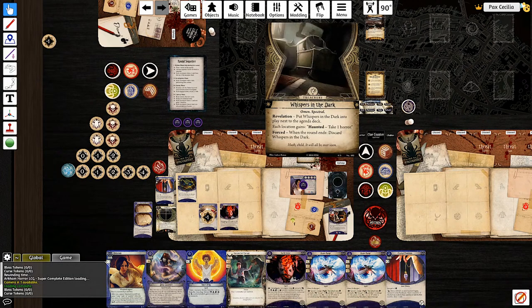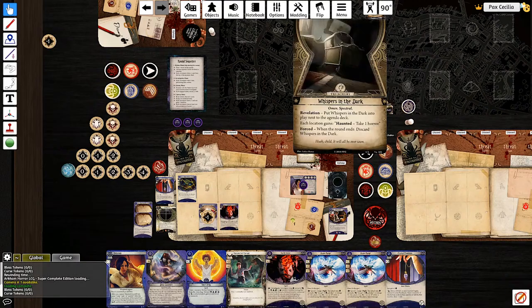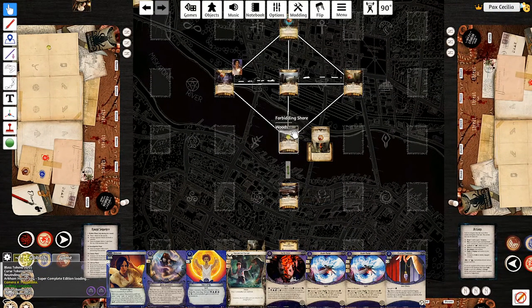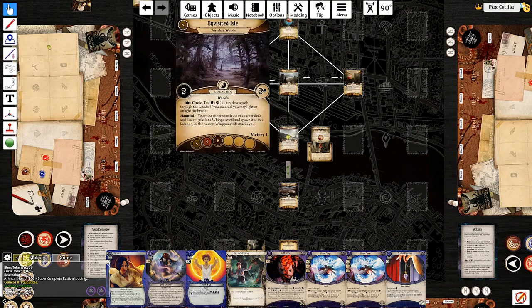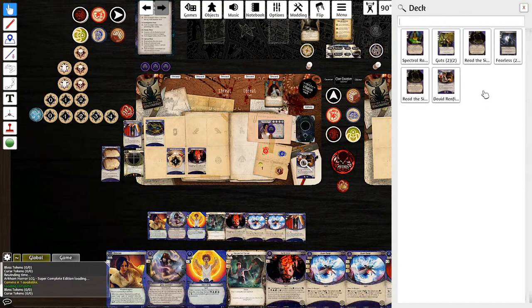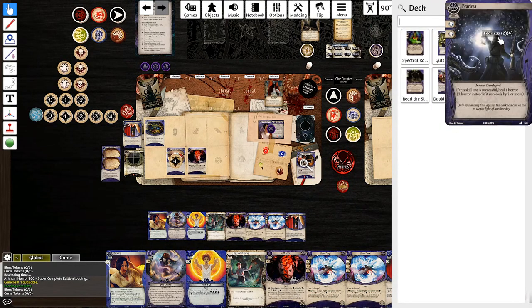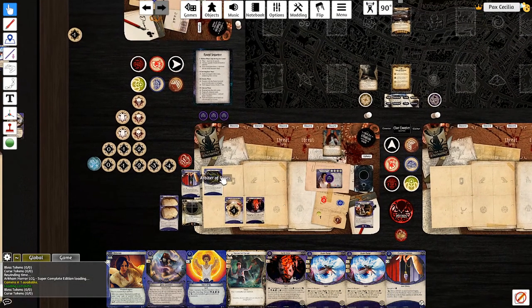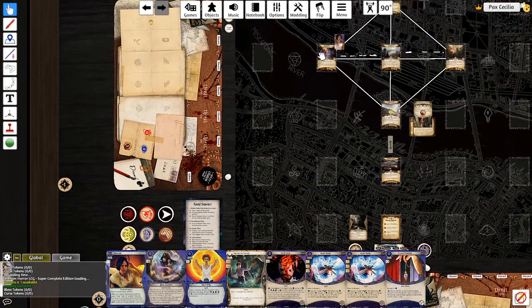Each location gains haunted: take one horror. That's actually super fine. Let's solve the unvisited isle first - is that elite? Yes it is. Let me take a look and see what my Prescient can get back - Read the Signs, that's it, and Spectral Razor. Let's solve this test - it is a test eleven of both. So seven, eight, nine, ten, eleven, twelve, thirteen, fourteen against eleven. I'll use the Arbiter of Fates.